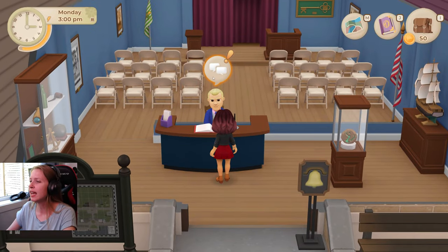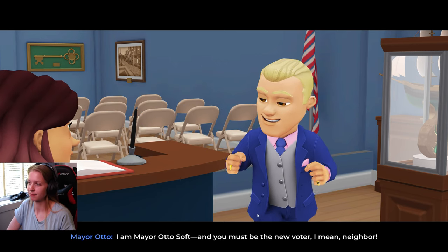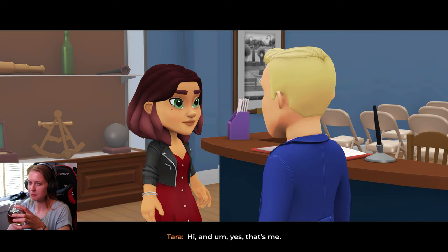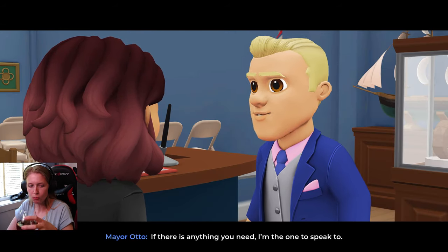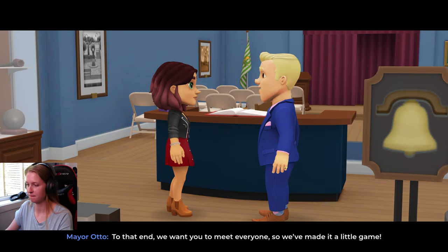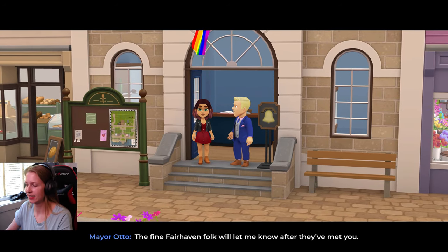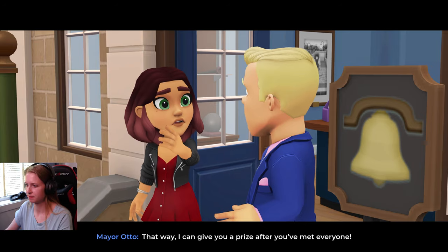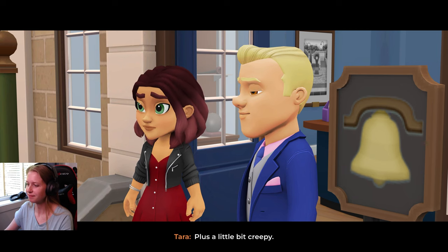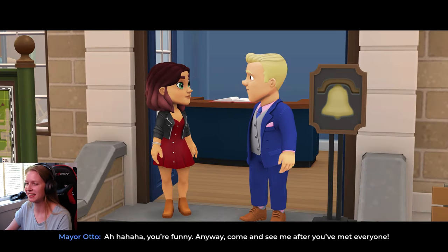Welcome, welcome. I am Mayor Otto Soft, and you must be the new voter. I mean neighbor. If there is anything you need, I'm the one to speak to. We're a friendly town here at Fairhaven. We want to make sure you're settled in well. To that end, we want you to meet everyone, so we've made it a little game. The fine Fairhaven folk will let me know after they've met you. That way I can give you a prize. After you've met everyone, it's really quite clever and progressive. Plus, a little bit creepy. You're funny. Anyway, come and see me after you've met everyone.